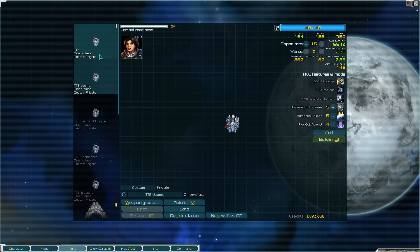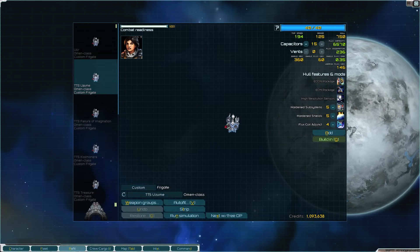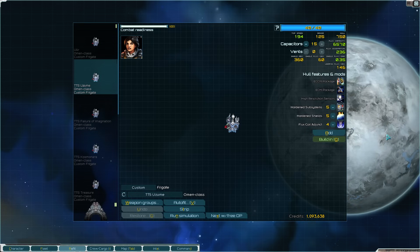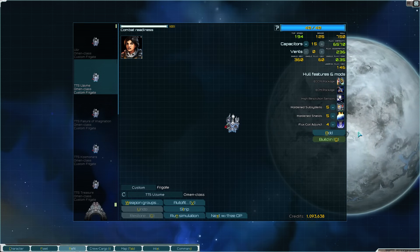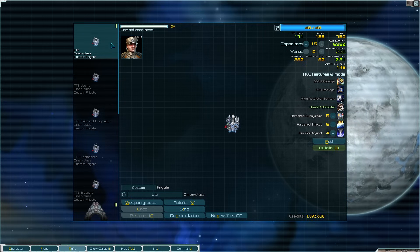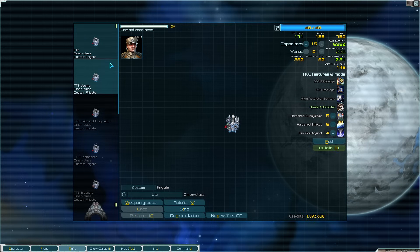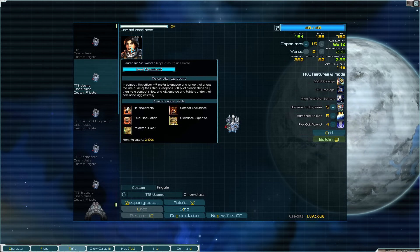Now for S-mods — I do like Missile Autoloader, but I'm probably better off going with Flux Quell Adjunct first. I can get four extra vents and 200 extra capacity at the same time. You must have Ordnance Expertise — that's why you've got more flux.